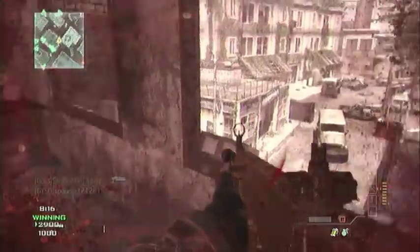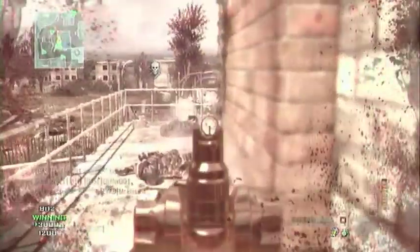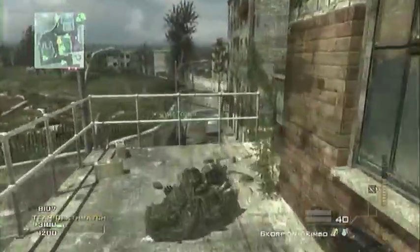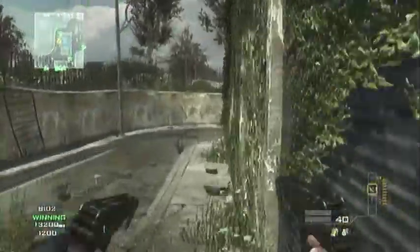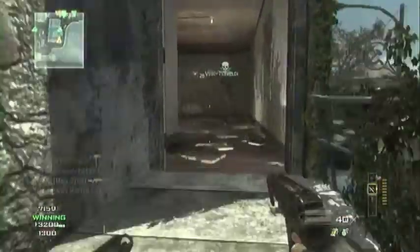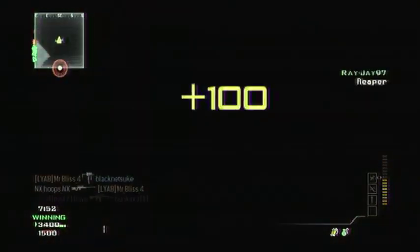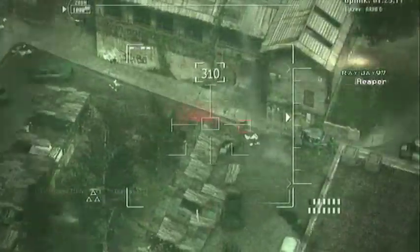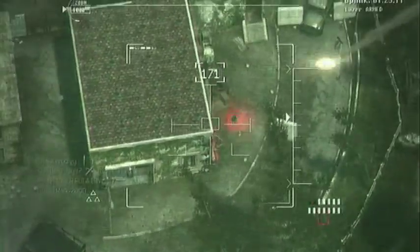If you're playing Domination or pretty much any other objective game type, I really recommend you use the Reaper as your first killstreak, followed by the AC-130, and then the Osprey Gunner or Juggernaut. It's not always going to get you your Osprey Gunner — sometimes you'll be one or two kills off. If you get your Reaper, get one or two off with that, then follow with your AC-130, you're pretty much guaranteed your Osprey Gunner.